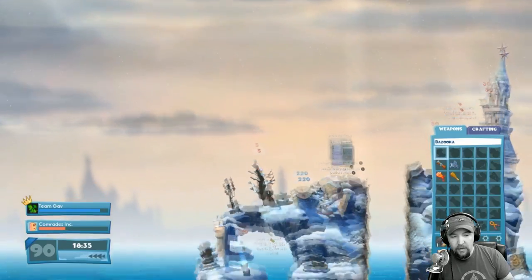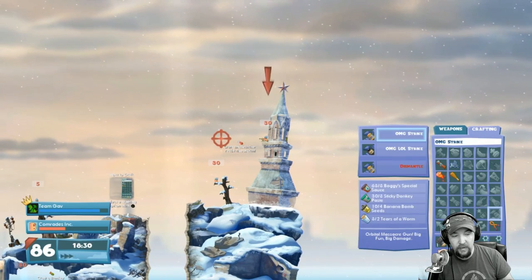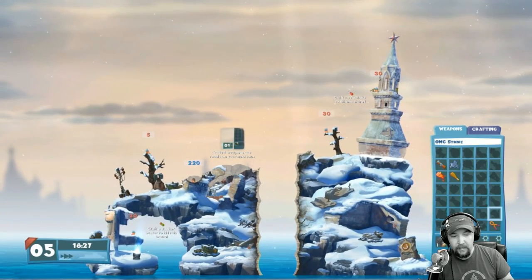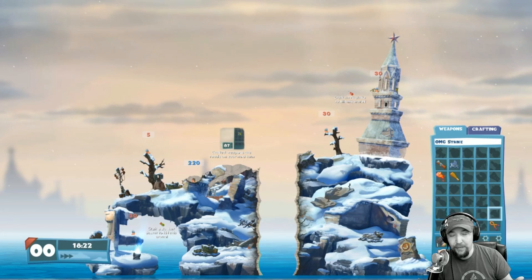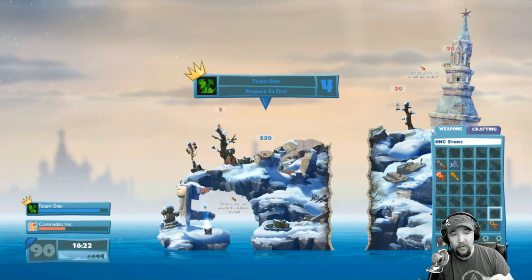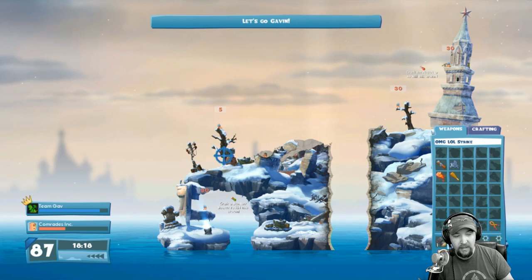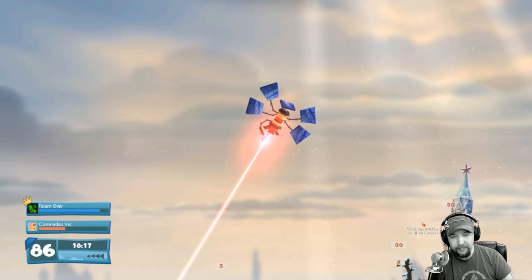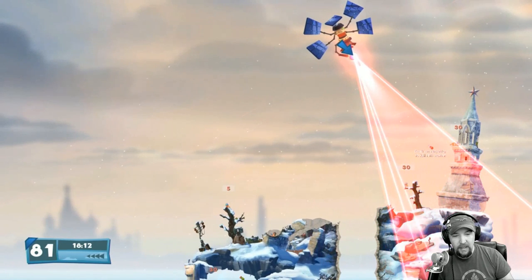Now it's the enemy's turn, so I can craft one more item. Let's do the Oh My God LOL Strike. You can see that's crafting now, and then it'll be my turn with the bunker buster. That's pretty much it for crafting. Let's finish with the Oh My God LOL Strike — it brings down this satellite, and I can use the RB button to switch the angle. If I want to finish off these two worms right here, this thing actually disintegrates that whole part of the map.